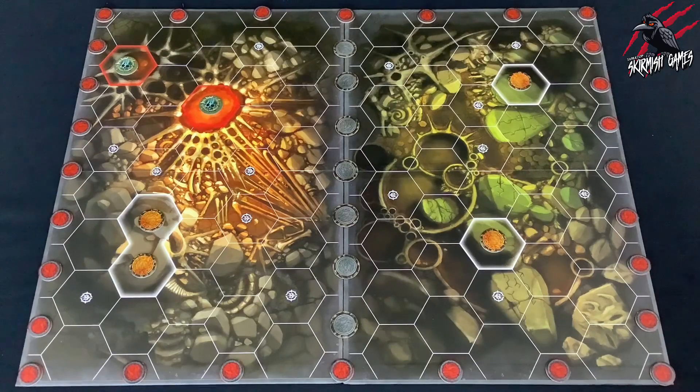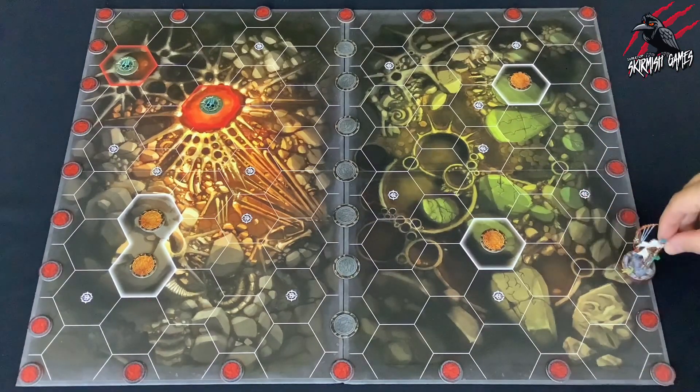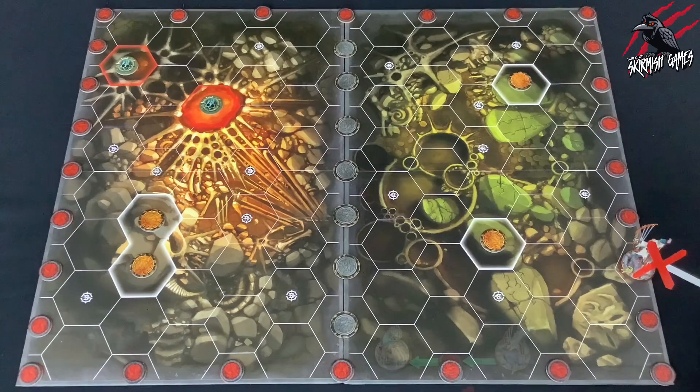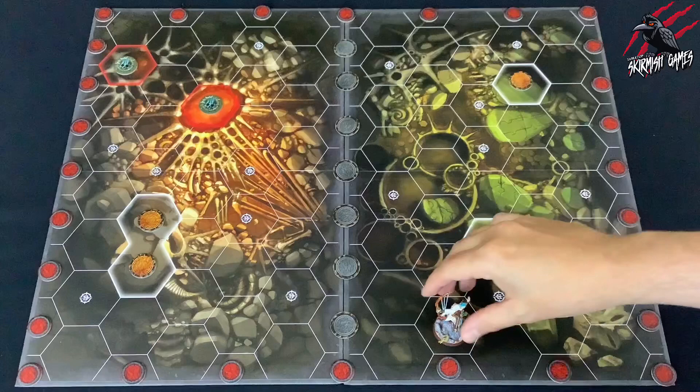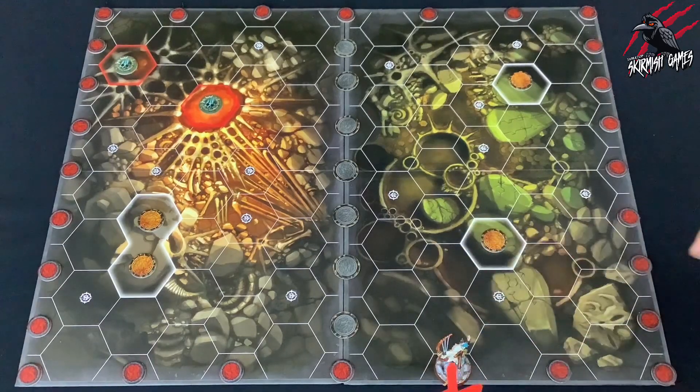Now let's go through all the different hexes and what they mean for the game, starting with incomplete hexes. The incomplete hexes at the edge of the battlefield are not part of the battlefield and not part of the game. Fighters cannot move or be moved into them, cannot draw line of sight through them, and nothing can be placed in them and so on. Incomplete hexes are not classed as hexes.